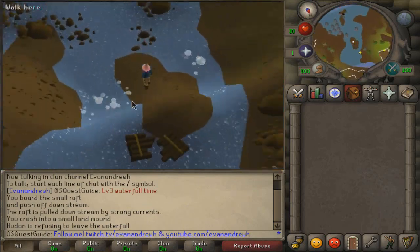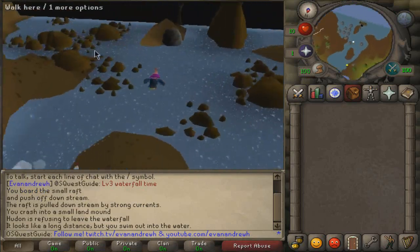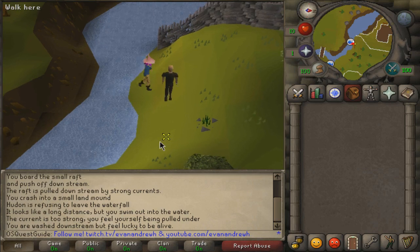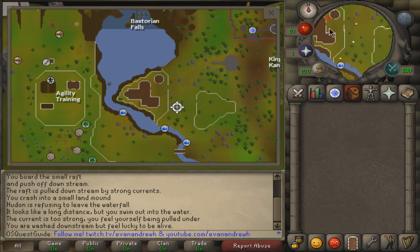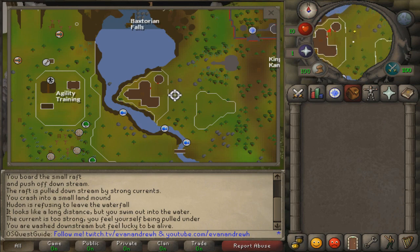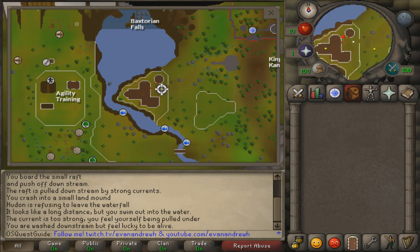Now walk over here and click on the edge, and just hit swim on the river. You'll start swimming down the waterfall and end up at the very bottom over by some fishing spots on the map. Once you fall in, walk a little bit northwest into this big house-looking thing and make your way over to that house.